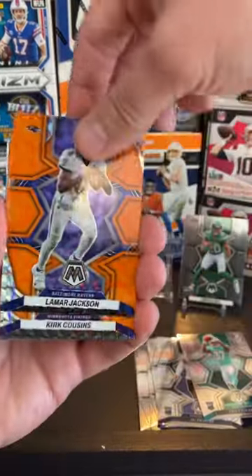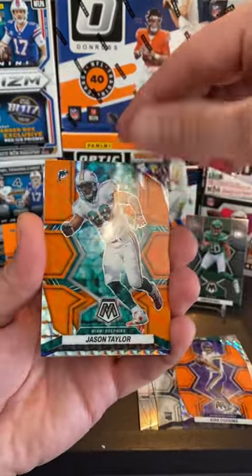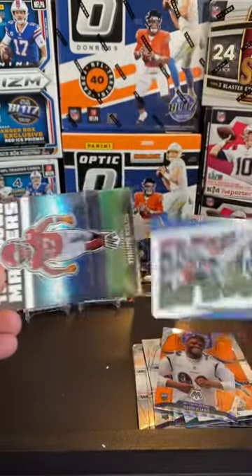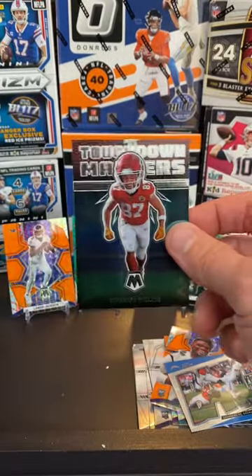Next card, we've got Lamar Jackson — we'll see where he ends up next year. We've got a Kirk Cousins on the orange. The great defensive end Jason Taylor. Then we've got a Jabo rookie. Our bang is Austin Eckler. We've got a nice Touchdown Masters Travis Kelce to finish it off.